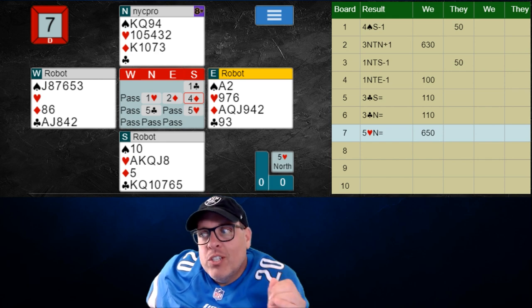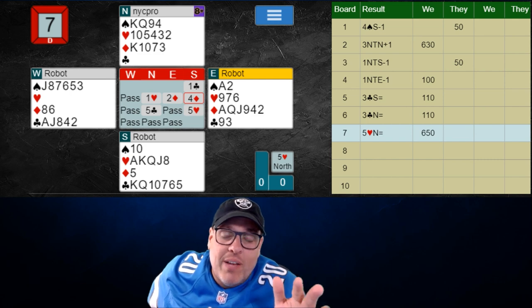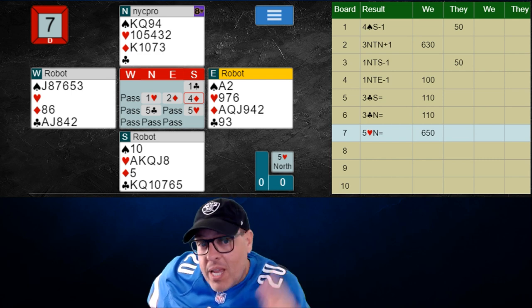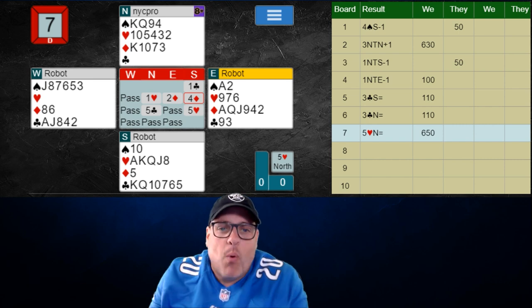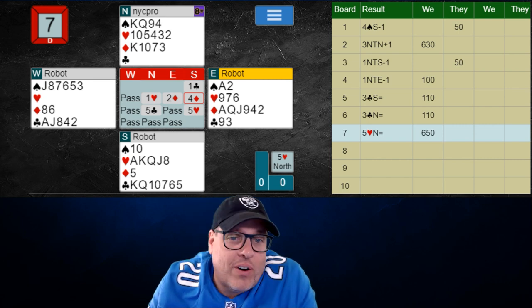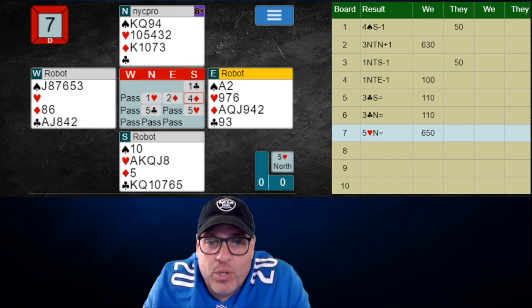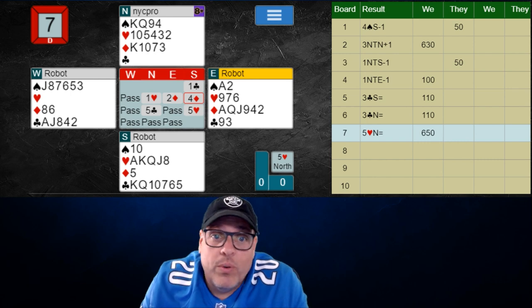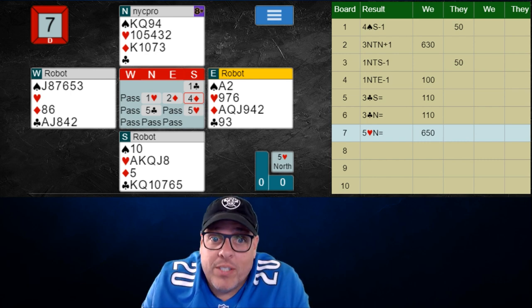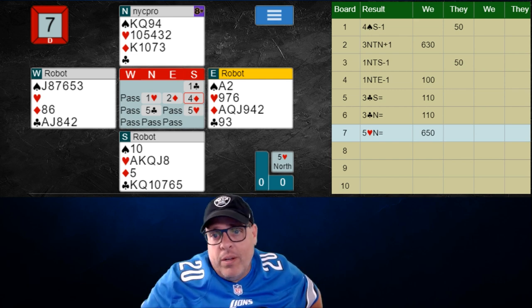Sometimes you're going to have way less values — with 6-5 and like an 8 or 9 count, maybe you open your major and then bid your minor twice, just because it's important to get in there with those types of hands before the auction gets too far out of whack. And other times with even weaker hands, you just wait for a two-suited bid to open up later if possible. With this strong of a hand, we want to get in there right away, and we end up in a good spot.